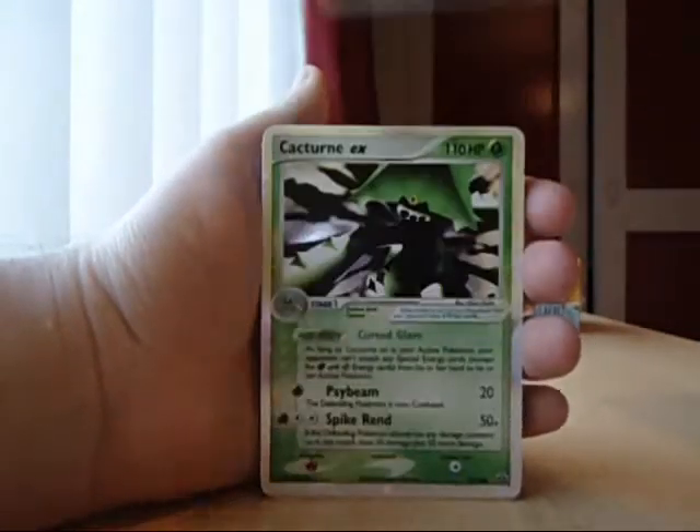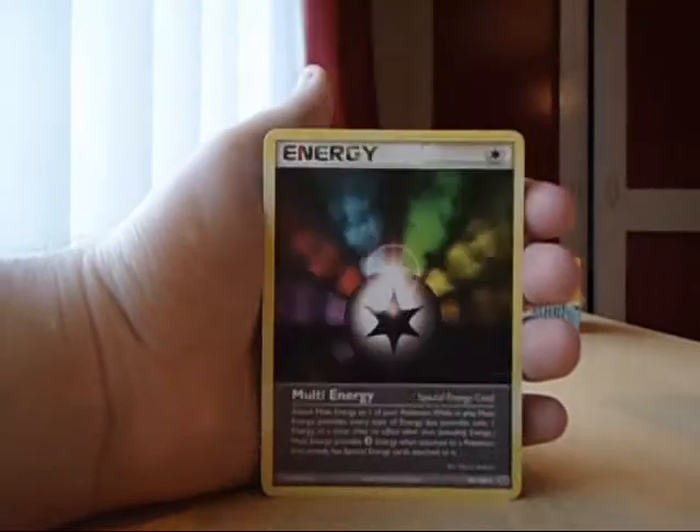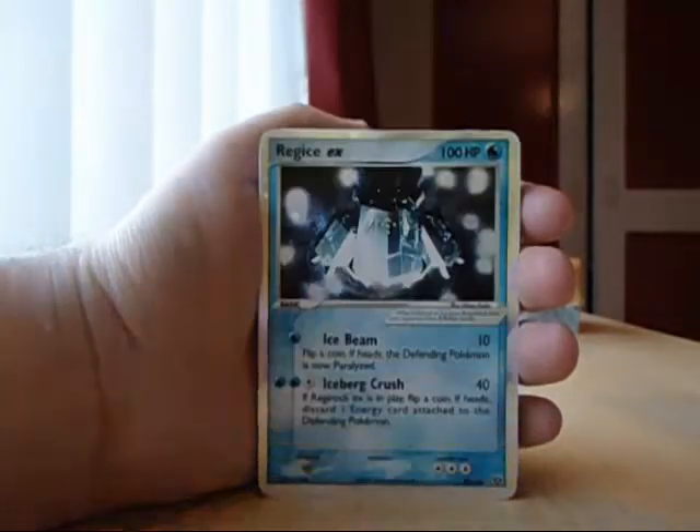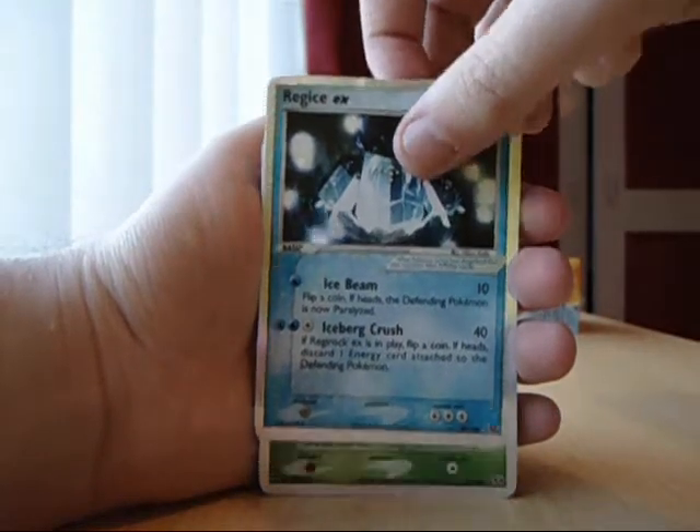So I'll go over now what I pulled out of these loose packs. We've got a Raichu, Cacturn, Multi Energy, Rayquaza Hollow, and a Regice EX.